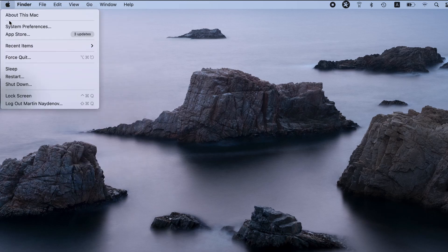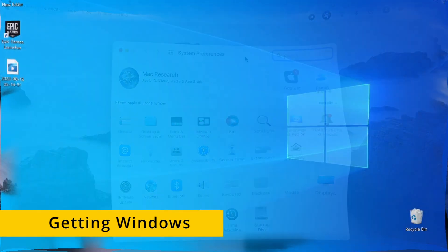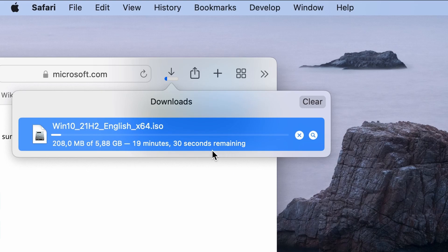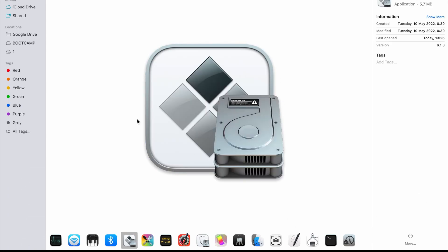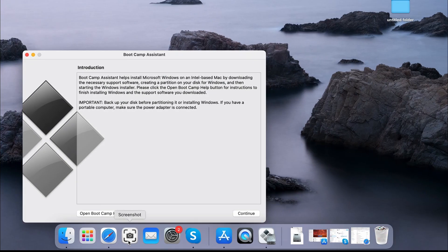If you don't think cloud gaming is for you, there's also the option to turn your Mac into a Windows PC — sort of. While there will be some drawbacks, it's possible to install Windows on a Mac and run compatible software, including games. The method we are referring to uses an app called Bootcamp Assistant, which is only available for Intel Macs, so the following instructions cannot be used on M1-based machines.